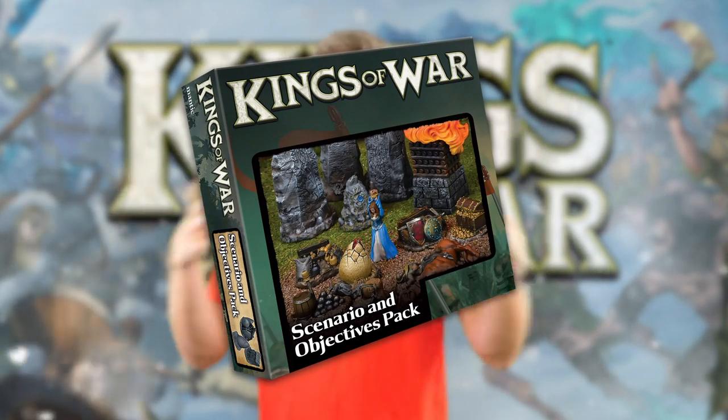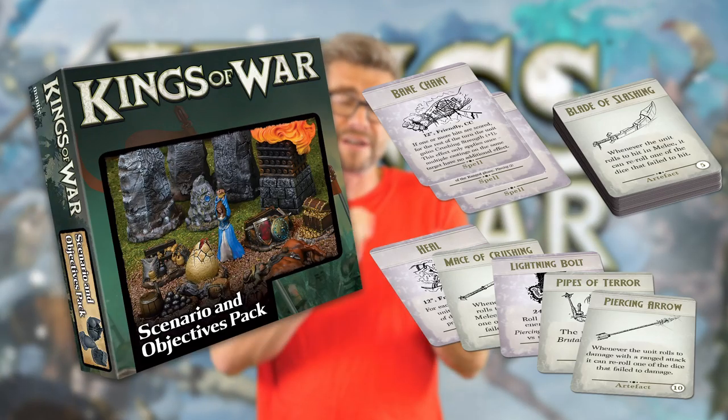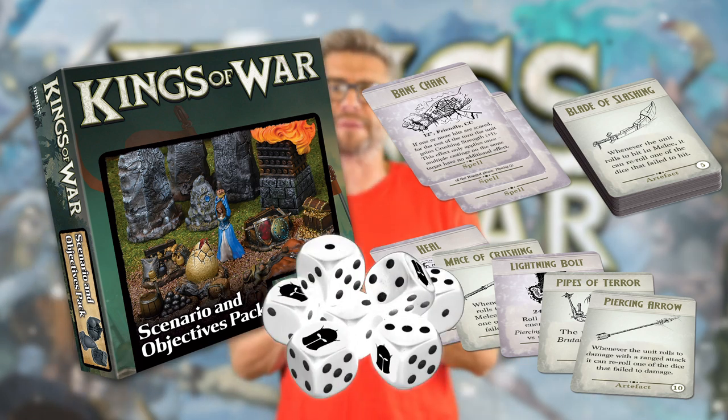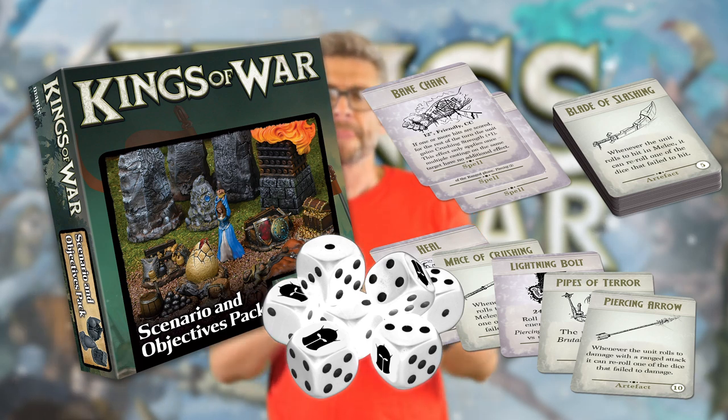For those of you that want the hardcore gaming option and don't care about collecting, you've got the gamer's upgrade. That gives you a digital rule book so you don't need to carry that heavy one with you. It gives you scenario markers so you can explicitly tie your objectives to the ones in the rule book. You've got upgrade cards for magic items and for spells, and finally — most sexy — two special edition Kings of War Third Edition dice, available nowhere else. These come as upgrade options on your hardback rule book, available at manticgames.com and your local retail stores.